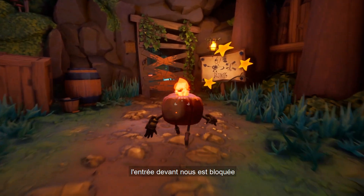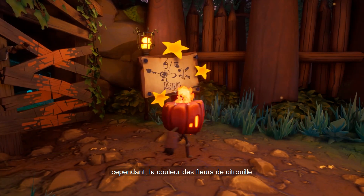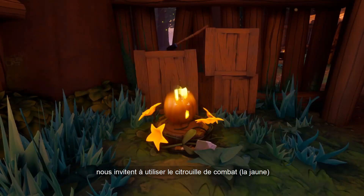The entrance in front of us is blocked and it is impossible for the red pumpkin to do anything by force. However, the color of the pumpkin flowers as well as the aspect of the pumpkin indicated on this panel invite us to use the combat pumpkin.